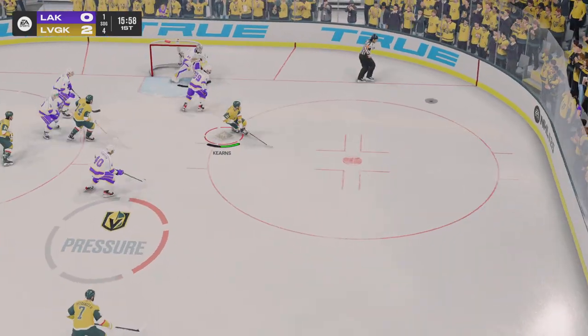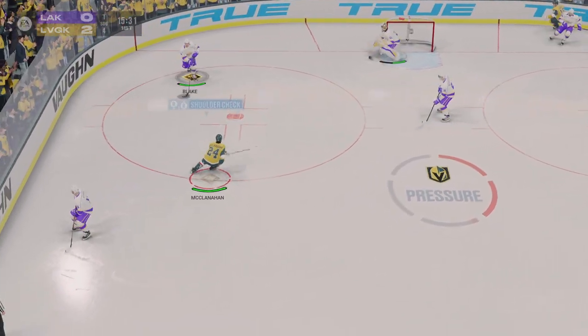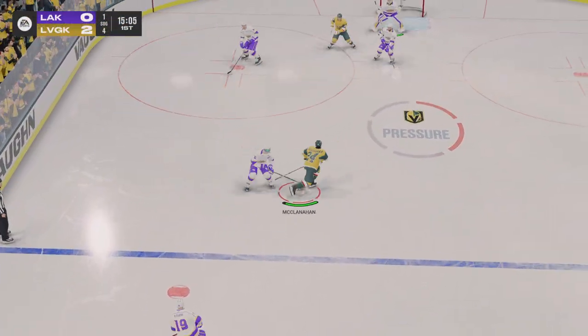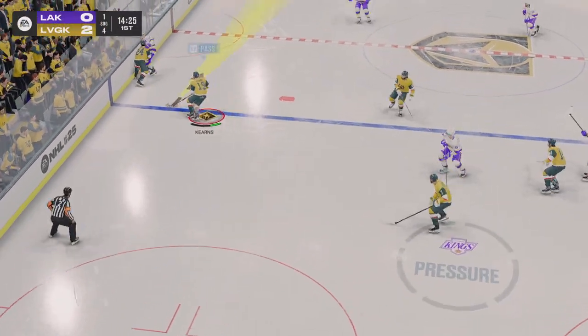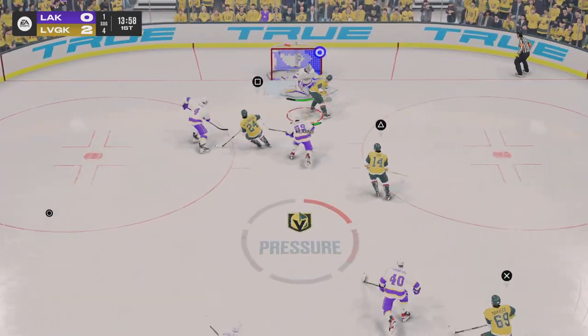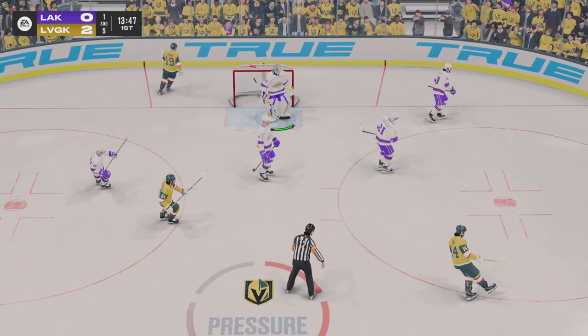Quick shot off the draw, and that goes wide. Los Angeles has it in their own zone. Las Vegas gets the puck near the boards. The Knights get a hold of it at center ice. He grabs the puck, looking to make something happen along the boards.